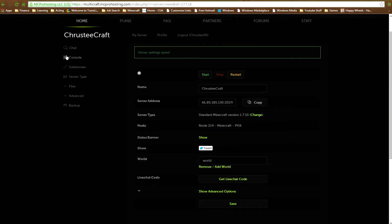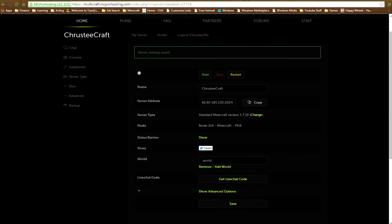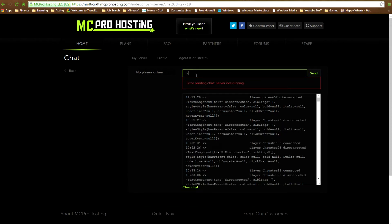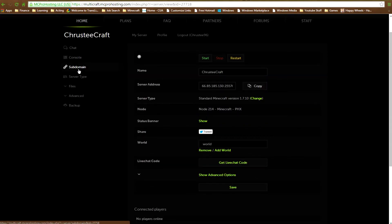The console is where output would normally show up in a command prompt or Java executable. It will say 'loading server properties' and give you all your general log info. On the side there's a chat feature - if you want to chat to your players you can type a message there. The server isn't running at the moment so it will give a message, but generally it will post to the server. You also have console and sub-domain options.